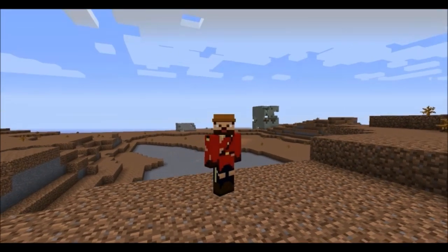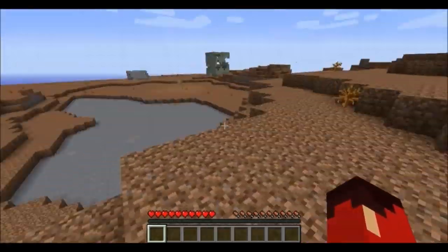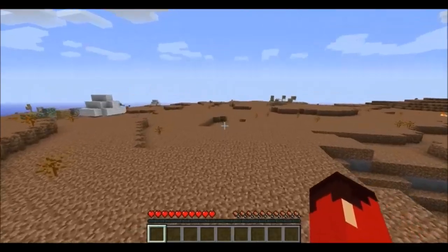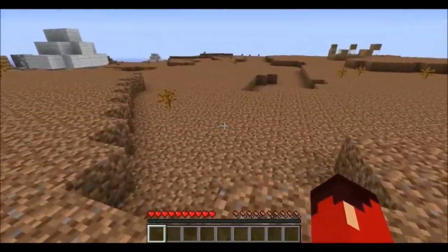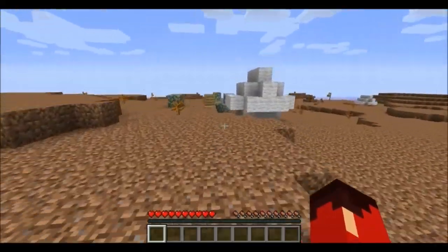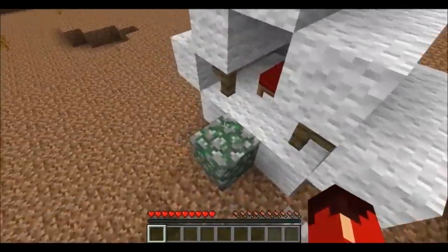Welcome to the Wasteland — this has been my home for way too many days. What this mod does is generate a bunch of, well, Wasteland. It's got shrubs and dirt. There's no grass, no leaves, no oceans — and trust me, I've looked. But what it does have is little scattered buildings and tents like this.